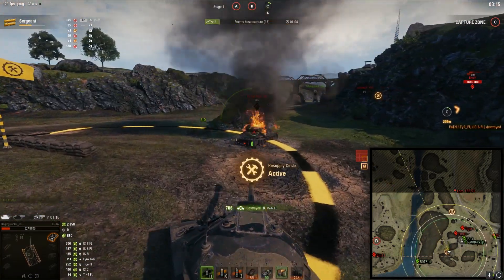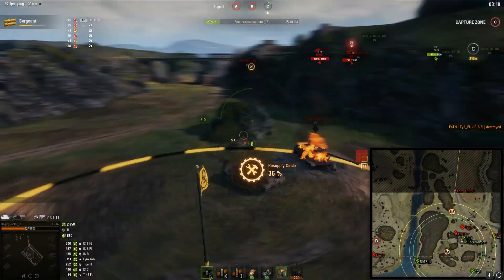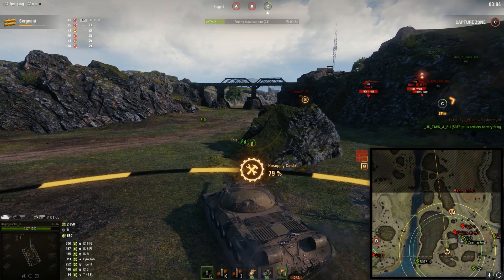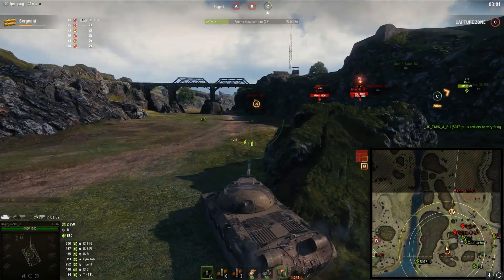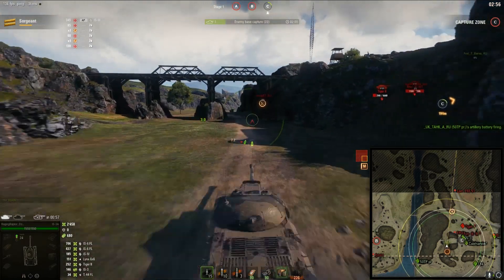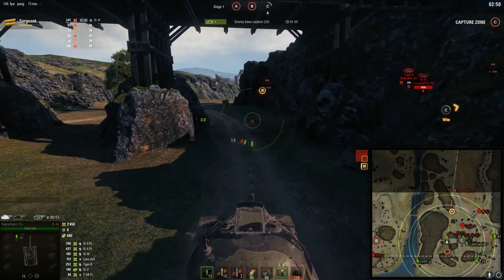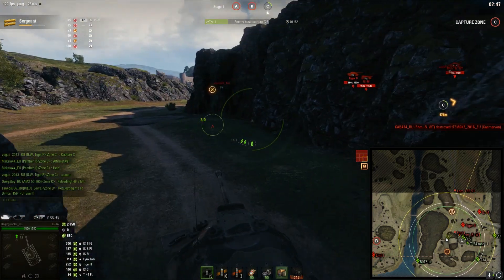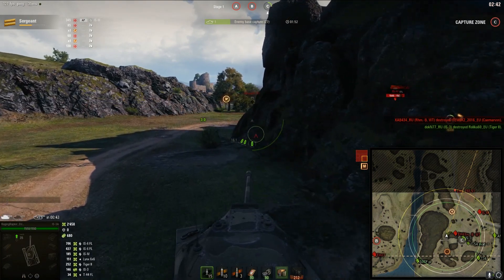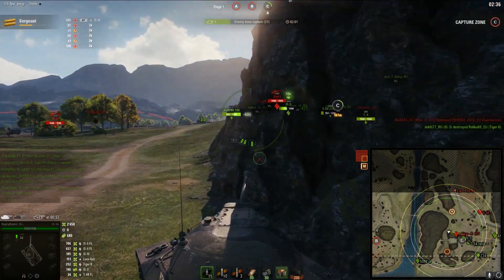We got lucky as hell over there — we ammo-racked this guy, unfortunate for him. Let's see what we can do. I think we need to flank. Repair faster. We can't really assassinate the Emil-1, too little damage. We need to do our best though — we really need to get something going. I might waste myself here, but whatever, we gotta win this somehow. We didn't even get out of the first zone.